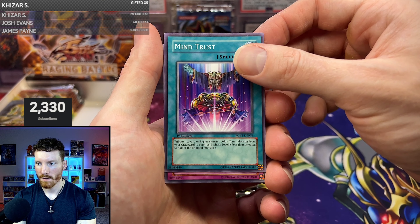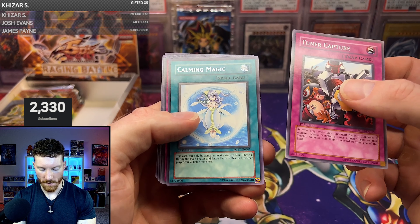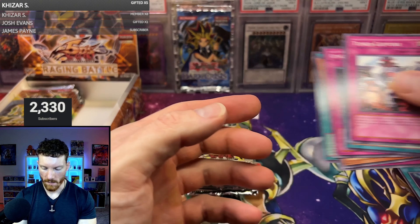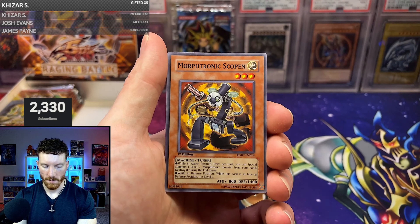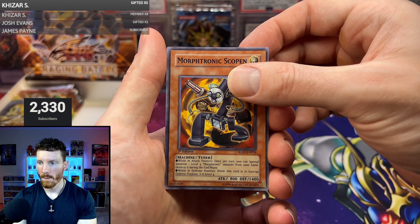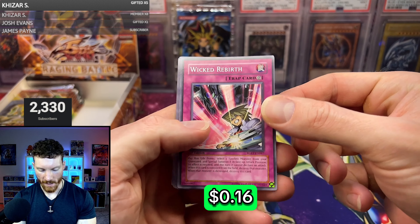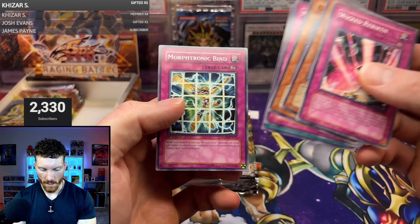Hedgeguard, Mind Trust, Trap card — Tuner Capture. Maybe he's going to get us a tuner. Call Me Magic, Pack of Corner Rat, Gigastone, and the Double Tool. Phoenixian Seed, Gadget Arms, Morftronic Scoping — come on, Synchro. Trap card — it is the Wicked Rebirth. Another Tree Otter, Gigastone, Double Tool, and Morftronic Bind.